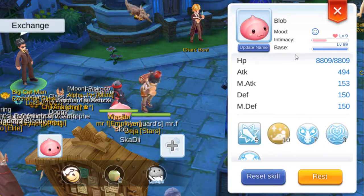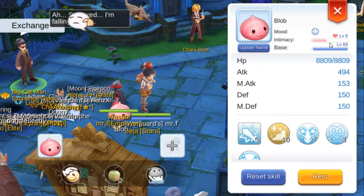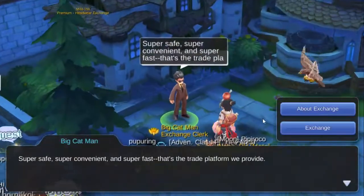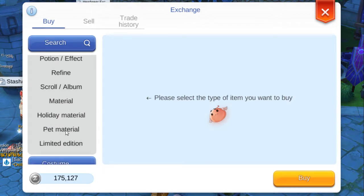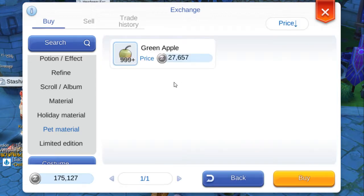The question is how to reach level 10 quickly. All you need to do is go to Exchange, then Item, then Pet Material.